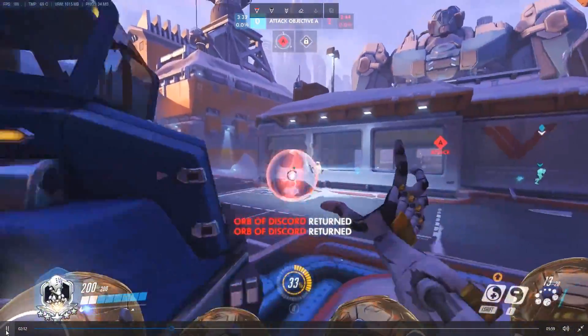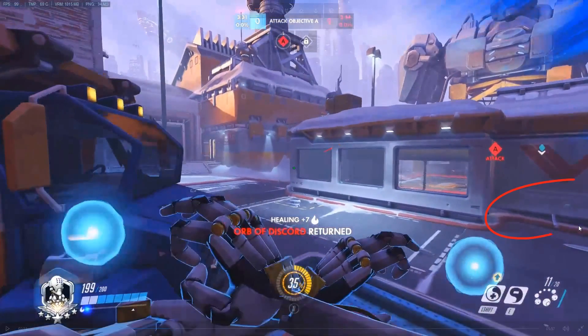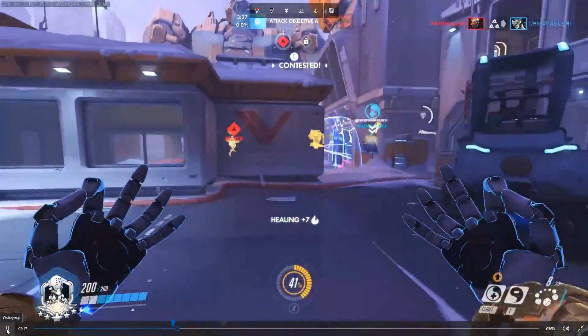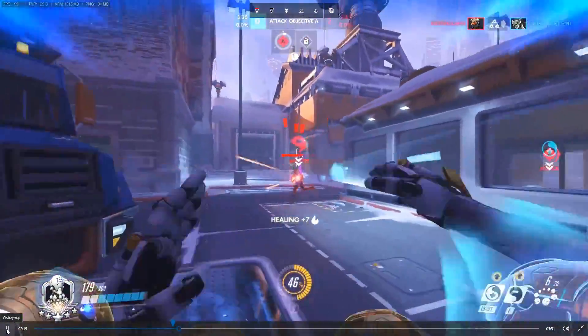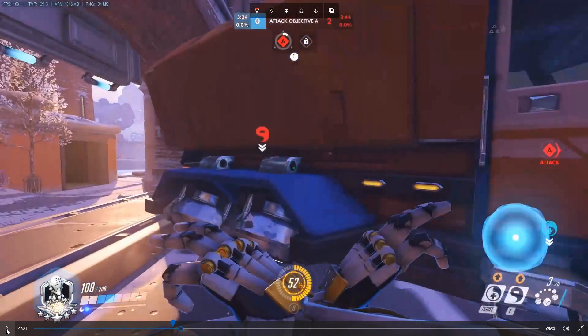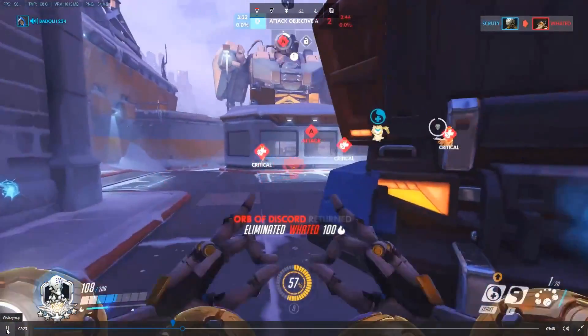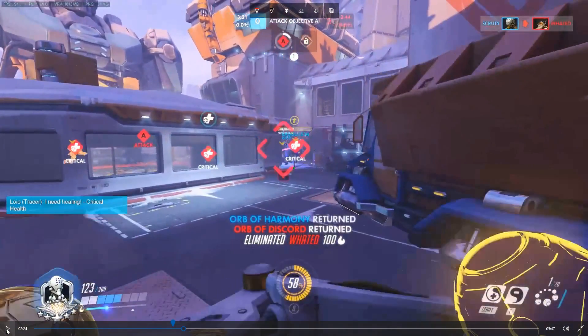Same again — being aware of Tracers. My whole team is not aware of where she is, but I am. It falls on me as a Zen to deal with her. I have the tools, I know where she is — this is a fight in my favor. When you know where the Tracer is, you shouldn't lose this. The Tracer's whole advantage comes from the fact that she surprises people and gets a tremendous amount of damage before you even know what's happening.